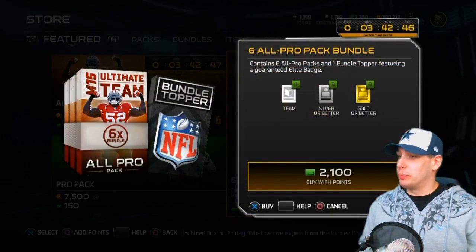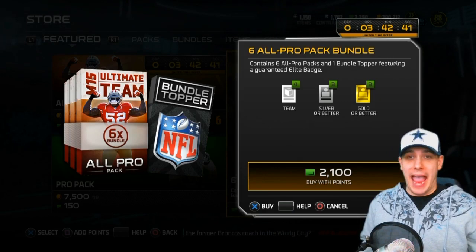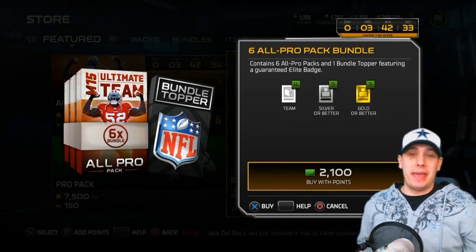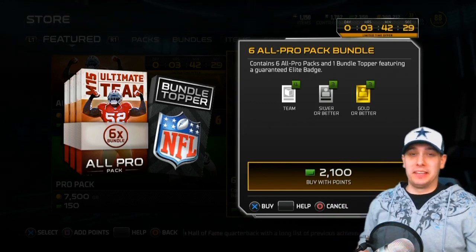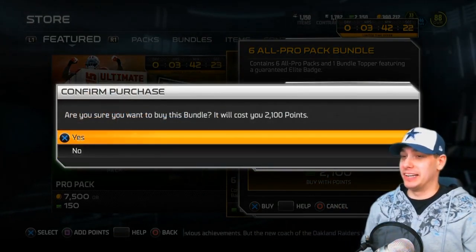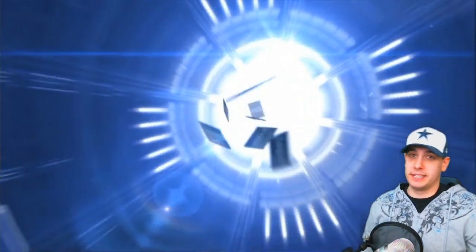We are back, ready to purchase the All Pro bundle for 2100 points. I love that these have Patrick Willis on the front — the dude is just an absolute animal. He looks amazing. I love the Hulk Hogan pose he's doing. I wish he would do MMA. I'm a pretty big MMA fan. I always imagined Patrick Willis as the prototypical MMA fighter for some reason. I love the way he looks on the front of these packs. Alright, here we go — 2100 points and we get the elite badge topper. I'll just open that right away.